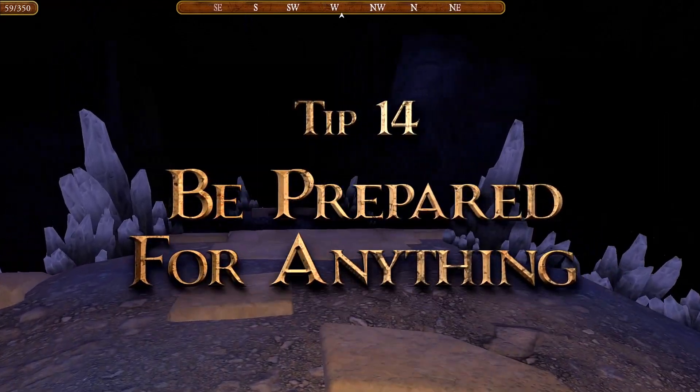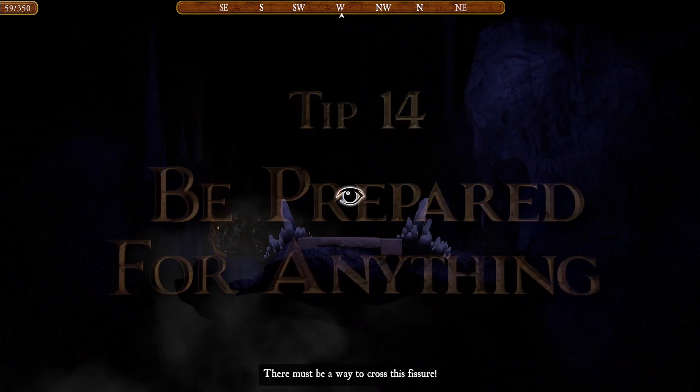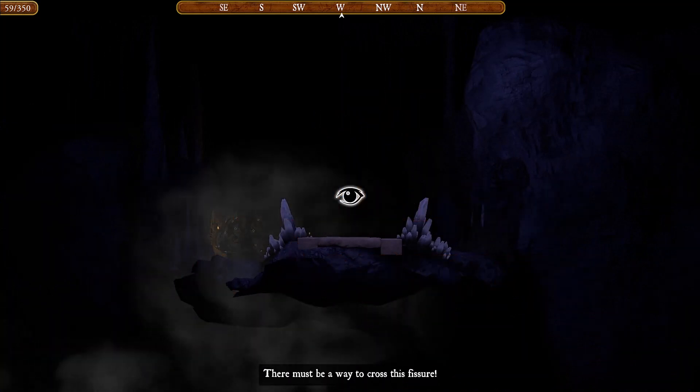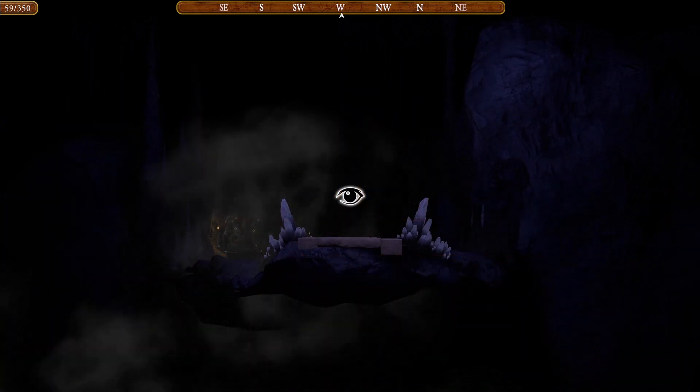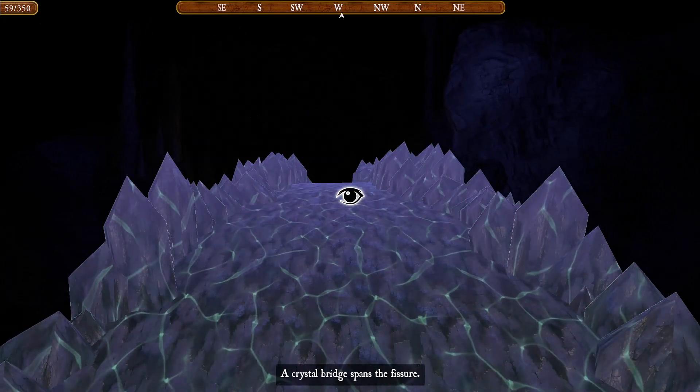Tip 14: Remember, not all puzzles are necessarily logical or fair, so be prepared for anything. The cave can be a prankster, use magic to throw you off track, or even get a bit cheeky at times. Another reason to save your game often.